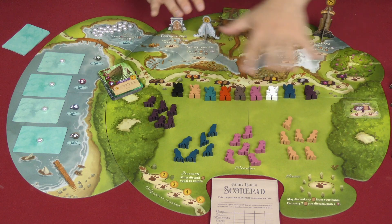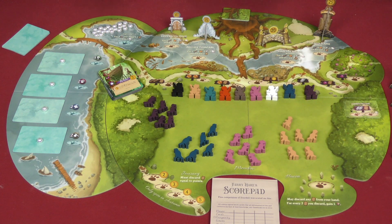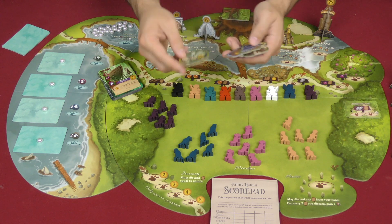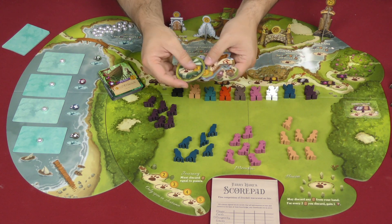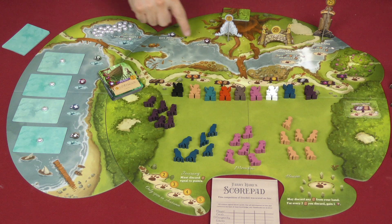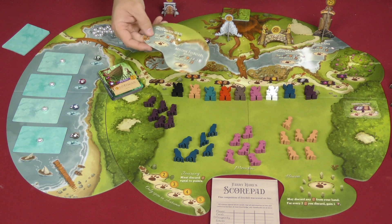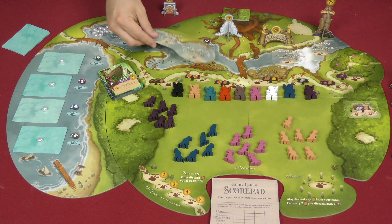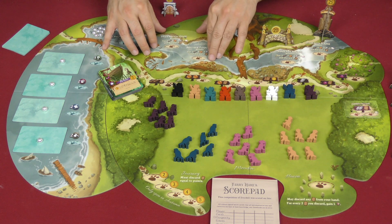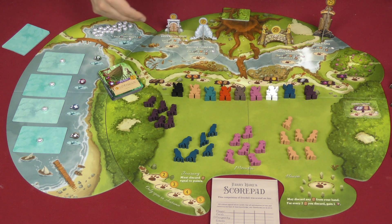The game plays largely the same, but now we have these 3D cardboard wonders. They are replacing the original basic events, which are no longer in play. You have a couple of overlays that go on the board to cover up the original spots — thin cardboard overlays that you match up. Then you put the monuments and the wonders where they go.